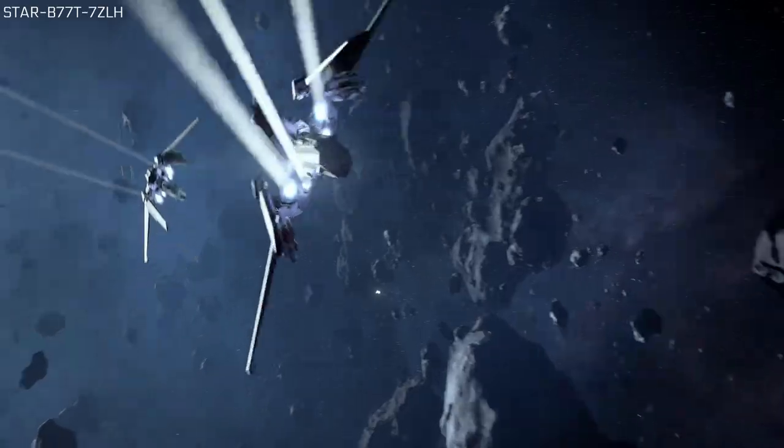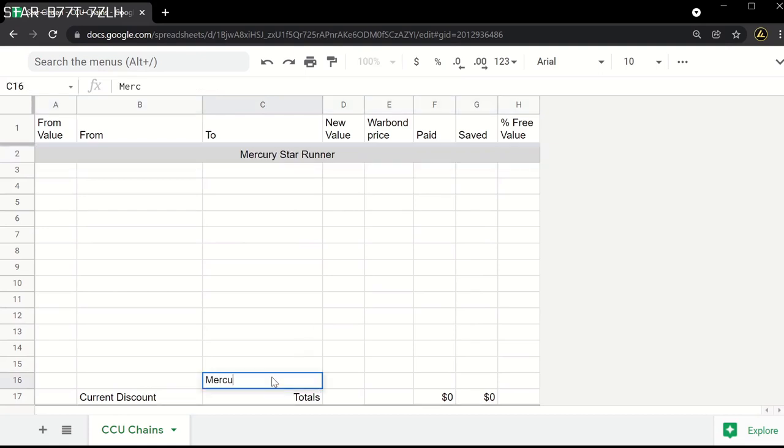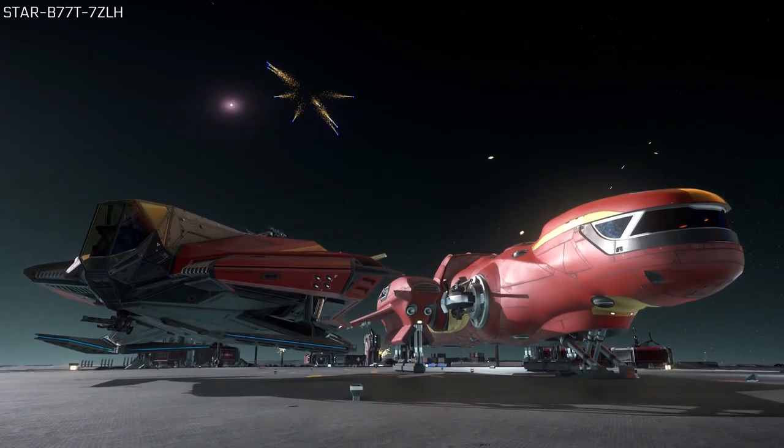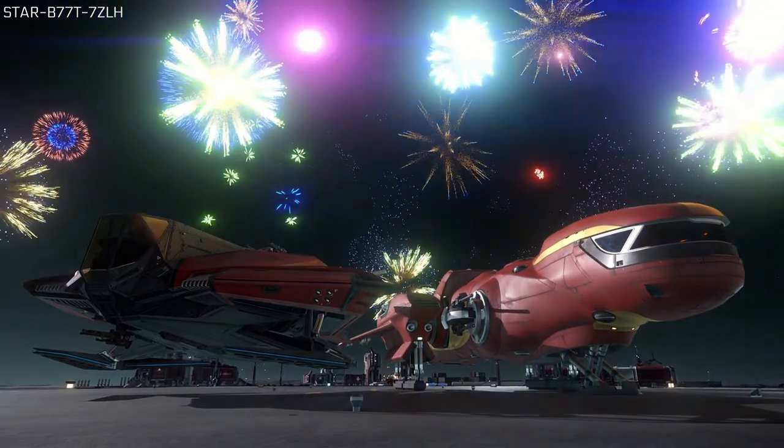We will start in the bottom cell of the spreadsheet and populate the ship's name and value — in this case, Mercury Star Runner and $260. Next, we will see if we have any ships that we would like to use as the base hull for our chain. Knowing the starting and ending ship for our chain will give us a value range our CCUs must fall between. Let's use the $35 Argo MPUV-1C with LTI that we recently got for free as a referral bonus. If you haven't claimed this free LTI token, check out my video linked in the corner for more information. We will record the name and value in the spreadsheet, this time in the first cell. At this point, we must wait patiently for the various events where warbond upgrades will be on offer.